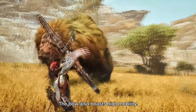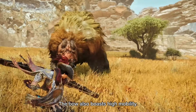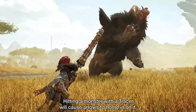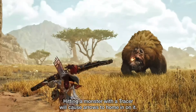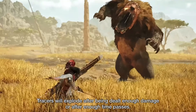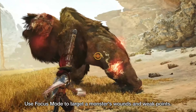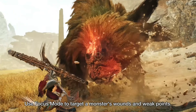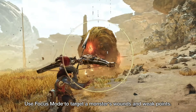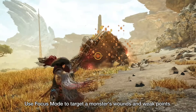The Bow has an optimal range for firing, so being too far away from the target will cause shots to do less damage. The optimal range will vary based on coating, and the crosshair will glow orange when the monster is in optimal range. Overall, the Bow has unlimited ammo. Ranged attacks allow for relative safety. It has good crowd control thanks to coatings and arc shots, it is one of the highest sustained DPS weapons in the game, and you will have high mobility allowing for really good levels of survivability.